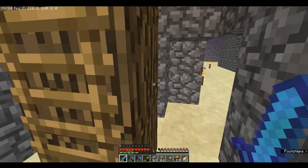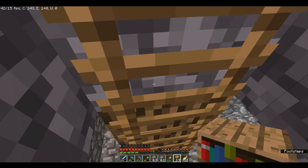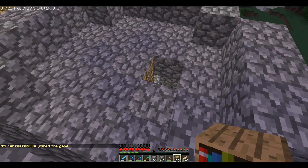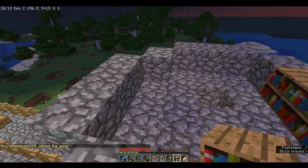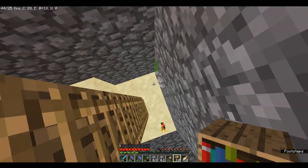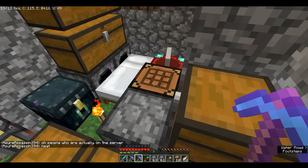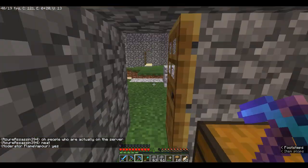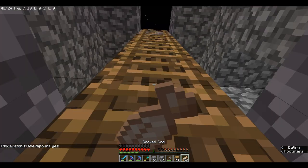I went and got some bookshelves so that I can successfully add bookshelves to my enchanting area. I don't have my enchantment table yet — Azure Assassin joined, that's nice. I'm going to have bookshelves like this. I'm pretty sure it's 15 bookshelves that you need, and I think I have enough. I'll just go grab my enchantment table and place that up there so that I can actually enchant things, because that's probably the most important thing I could use.